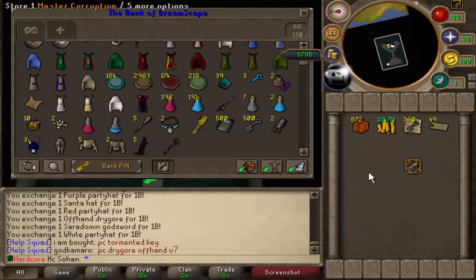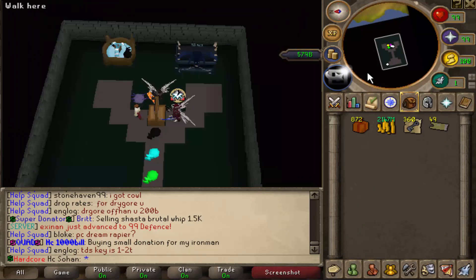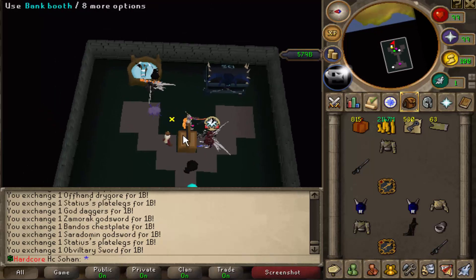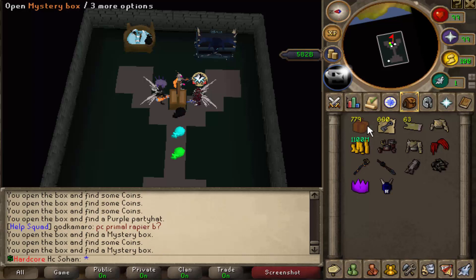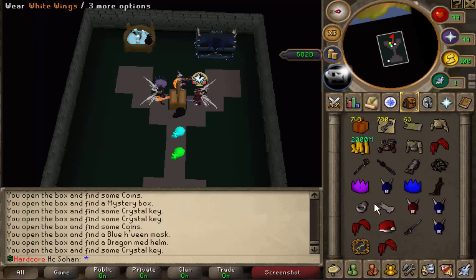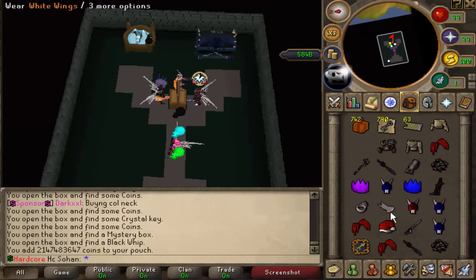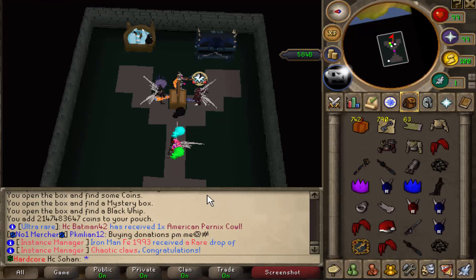We actually got a double XP ring, which is really rare — it costs like three dollars on the donation store, so that did save us a decent bit of money. From the next inventory we got another double XP ring, which is not too bad at all. There actually is a thread with all the mystery box rewards.